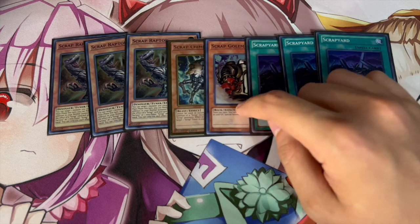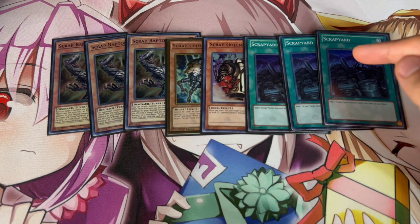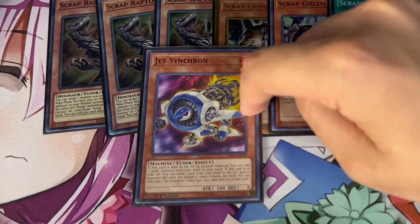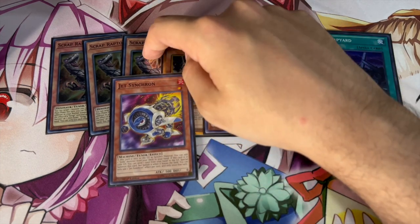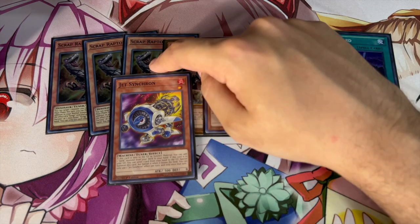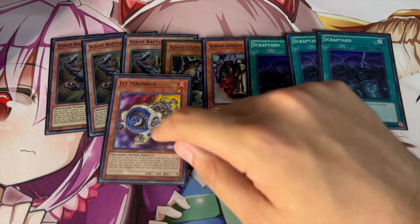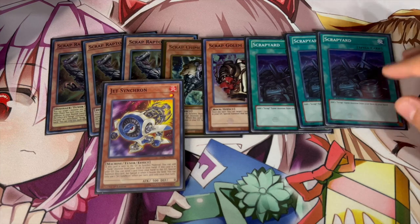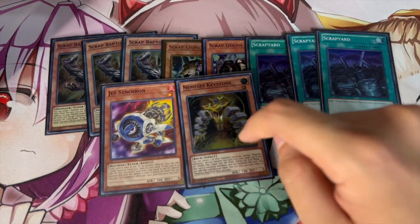Golem is the one thing that maybe you can cut, but I've been liking it because it helps you extend a little bit further. To round off the engine, we're playing one Jet Synchron. This card literally breaks the entire deck — because of Jet Synchron, Scrap Raptor becomes a one-card combo that I'm going to talk about in tomorrow's video. You can Scythe lock your opponent and end on a Baron. Jet Synchron coming back off the banlist actually made this deck incredibly powerful.